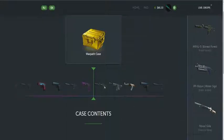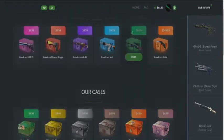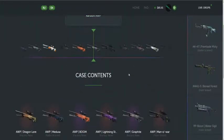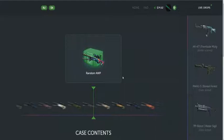Let's go back and try a random Double PSC case on doors. Opening it now — case contents could be Dragon Lore, Medusa, Lightning Strike, and more. Let's see what it will be.